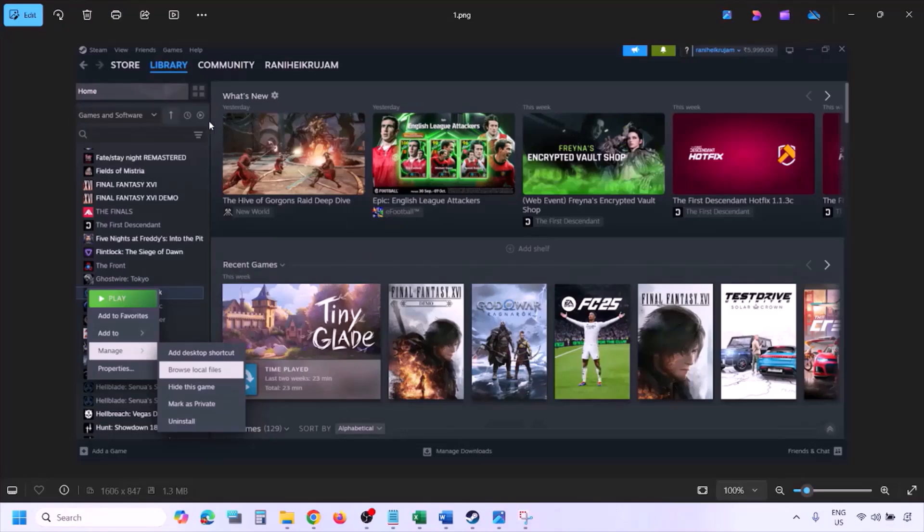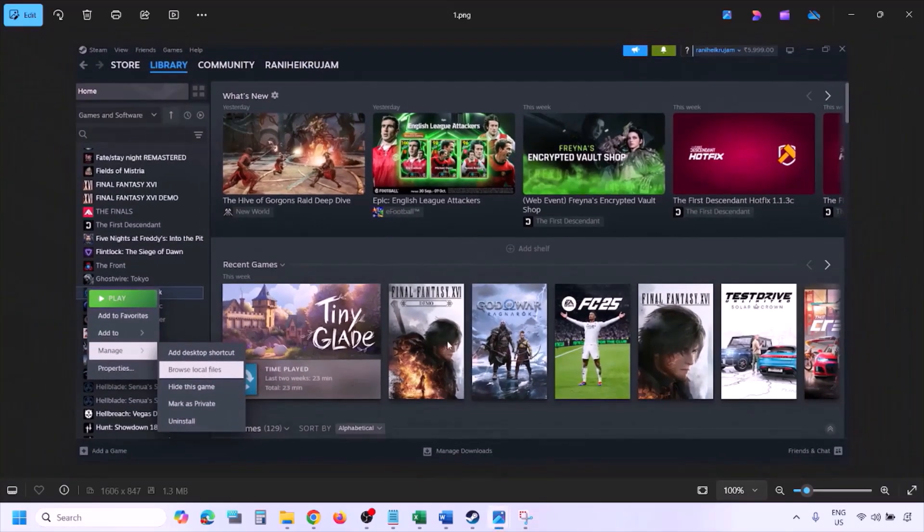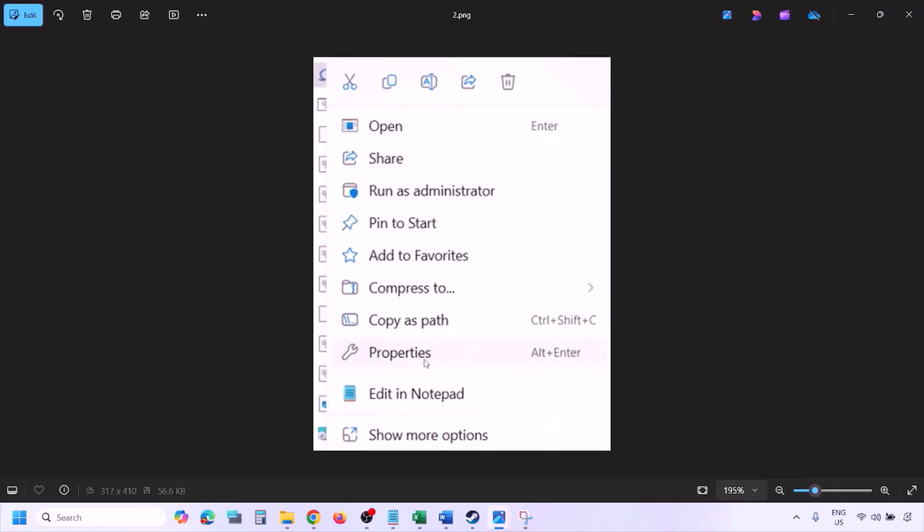To run the game as an administrator, go to Steam, go to Library, find the game in the list, right-click on the game, select Manage, and then click on Browse Local Files. Once you click on Browse Local Files, it will take you to the game installation folder. Right-click on the game EXE file and select Properties.